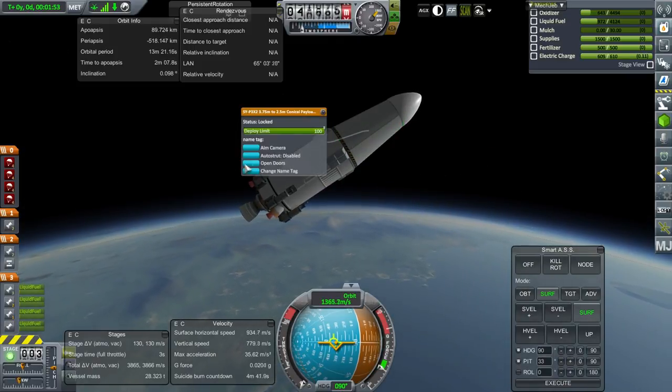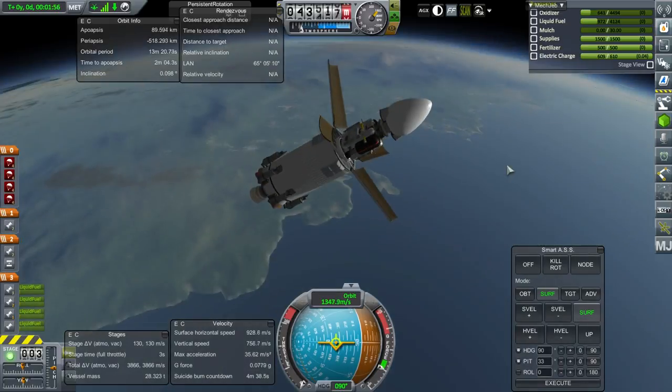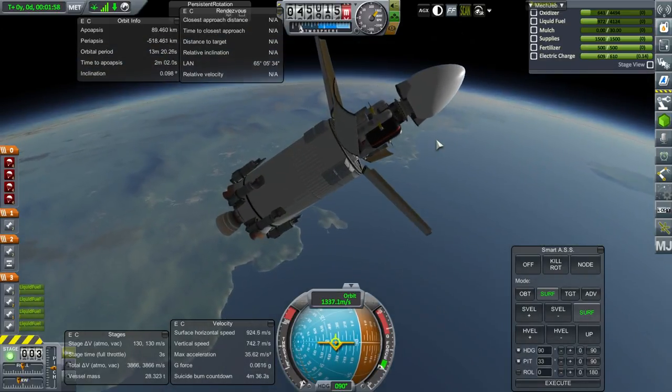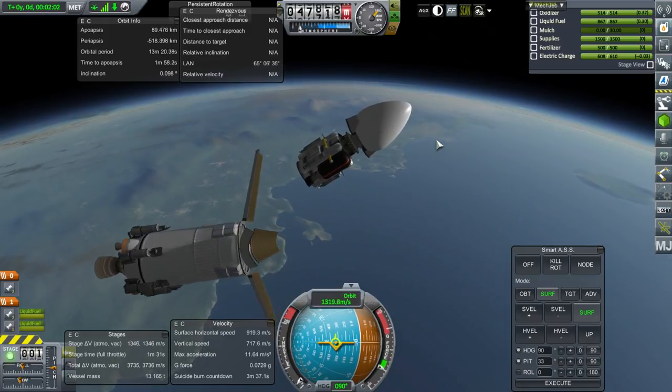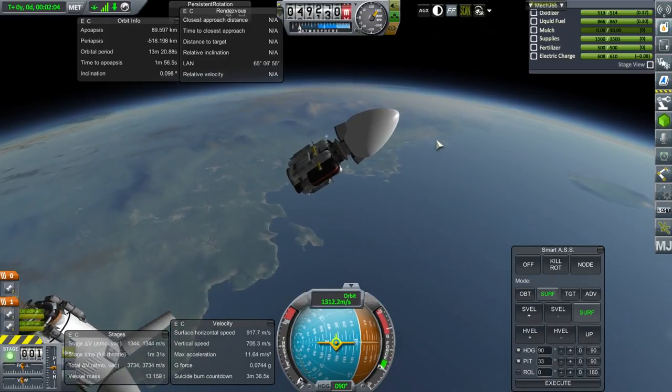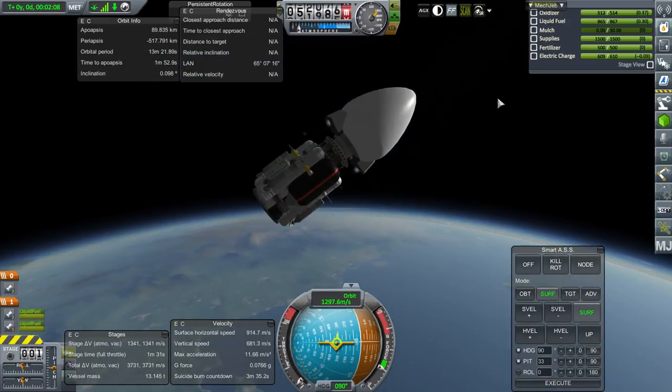Let's open the doors — note that the doors are automatically air brakes for the lower stage. That's pretty handy. Separation and off it goes. It has convenient air brakes.